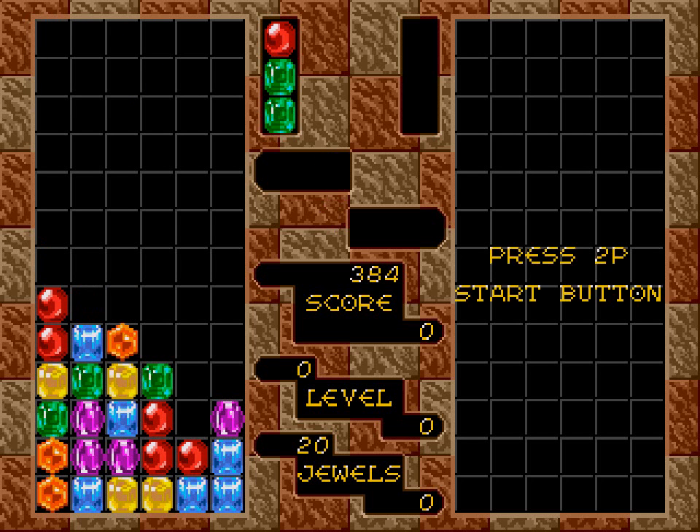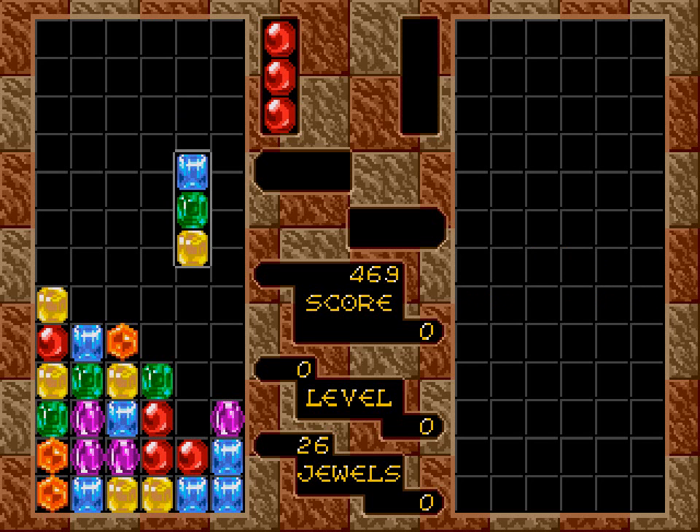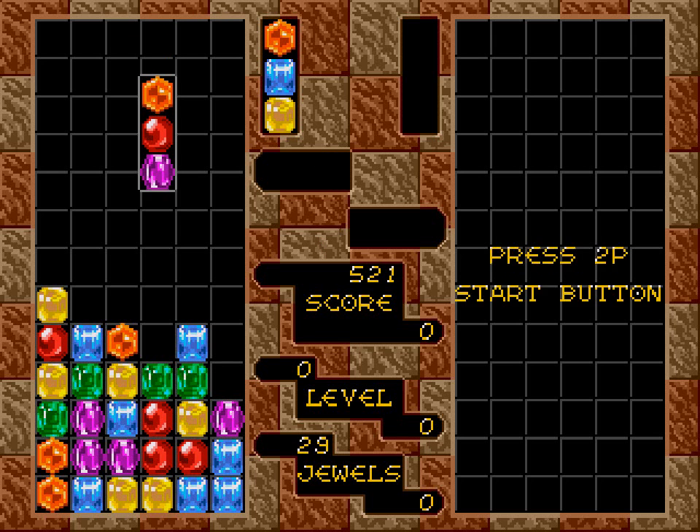I don't even know what the heck I'm doing here. Match them diagonally. You can also get chains going as well — pretty big chains, if I remember correctly. You also have different colors of jewels: red, blue, yellow, orange, green, and purple jewels in this game. So you have six different colors in total. I'm like not concentrating here at all, and we're still on like level zero here.